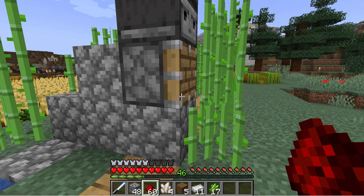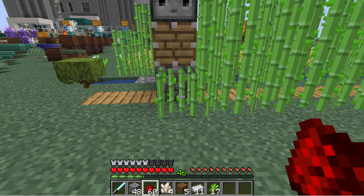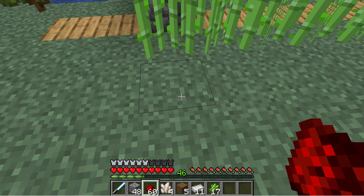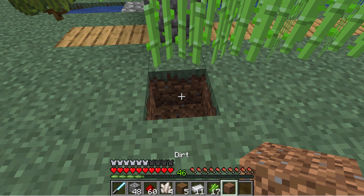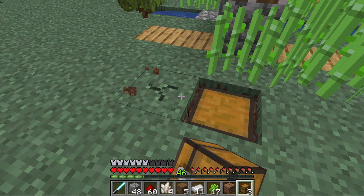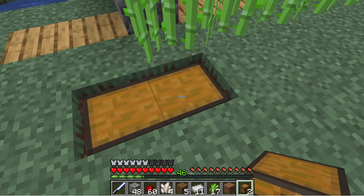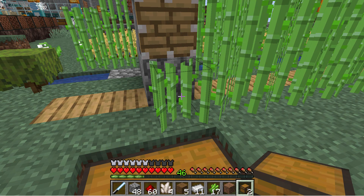Now we need a way to capture that stuff. In front up here, I want to put a chest right down here. Chests are easy to make. Put a chest right here, and if you want, you can make it a double chest. On top of the chest, I need a hopper — somewhere to grab that as it gets broken off.